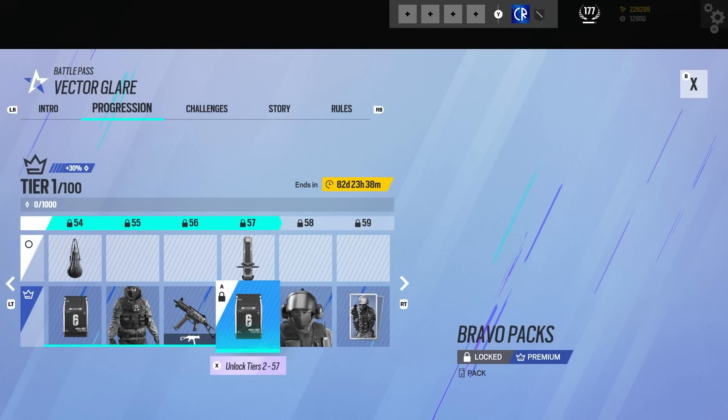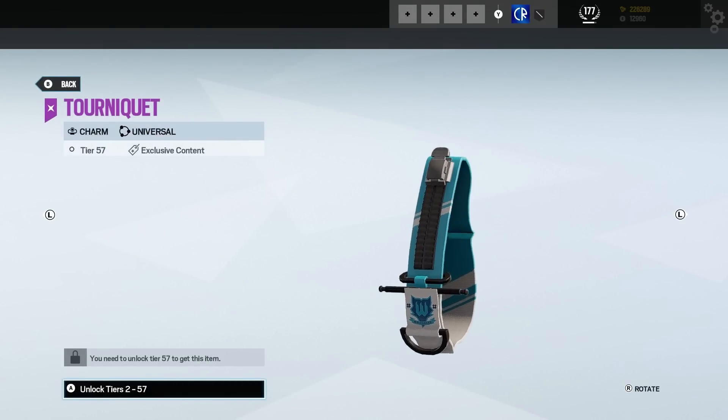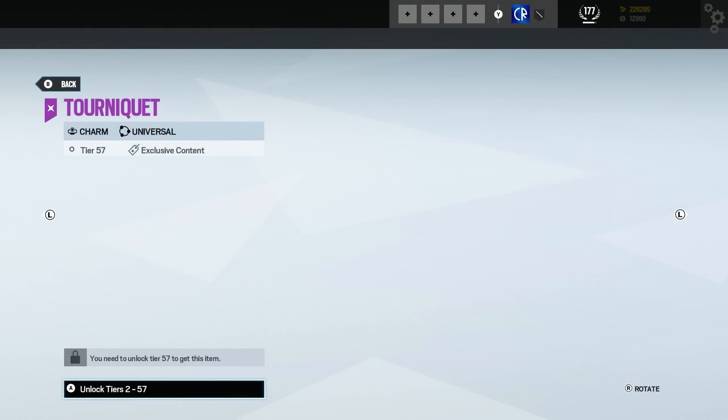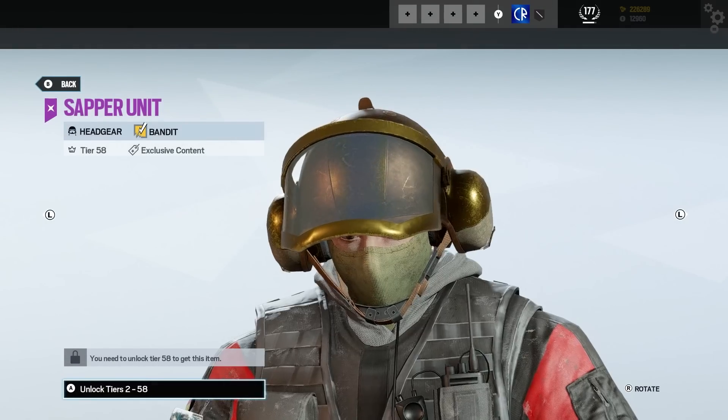I don't think Castle is even in Wolfguard — I'm not sure. What is this — a tourniquet? Well, to be honest, not the worst thing to have on your gun actually, makes sense. Then we have a Bandit headgear.